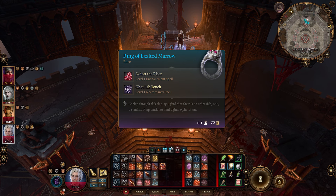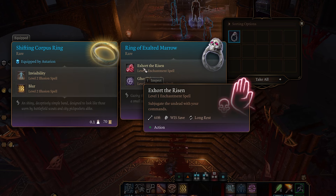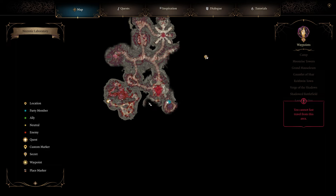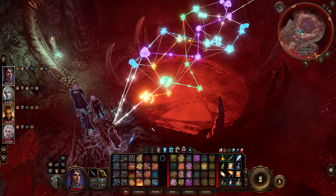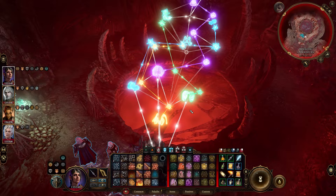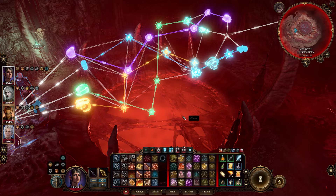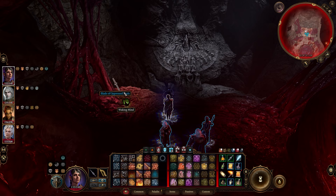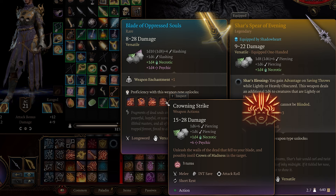Next up we have the Moonlight Scourge — to get this one you'll need to kill Radija in Moonrise Towers during the invasion. She's right outside of the ornate door upstairs on the second level with her minions, and then you'll get the Moonlight Scourge. Once you go through the ornate door and fight Ketheric, you can open this heavy chest and get the Ring of Exalted Marrow. Down in the bottom part of the Illithid Colony after you fight Ketheric and jump down, there will be a brain puzzle. You need to connect the sides with the other sides of the same color without overlapping the colors — pause to look at what I did. Once you solve the puzzle, head back here and grab the Blade of Oppressed Souls.